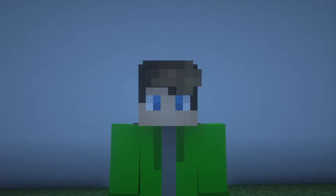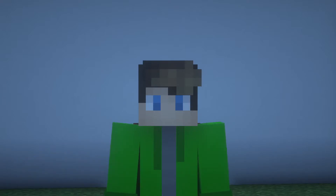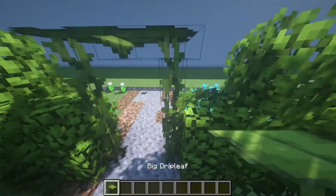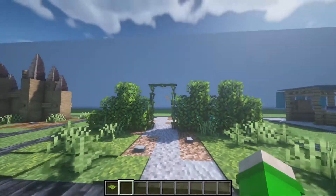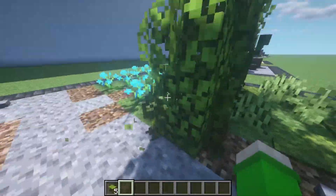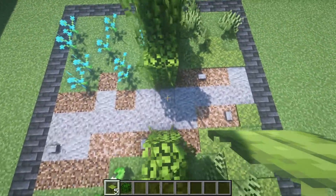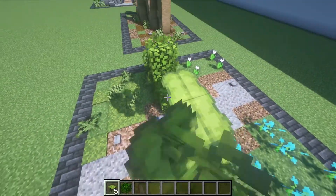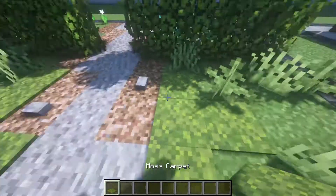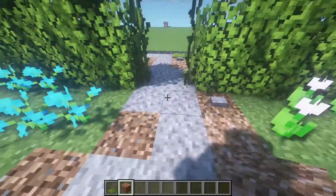Before we continue with build hacks, make sure to leave a like and subscribe if you like this video, and check out my Discord server linked in the description. Now this is a really cool one — it's again with the big drip leaf, and it's a gate for a garden. It's really simple to build: just have a two-block path, place them from the inside, and you get this little gate. I also added some moss carpets and rooted dirt to the path for texture.